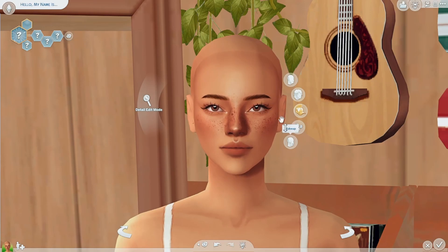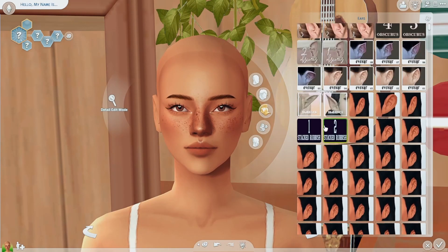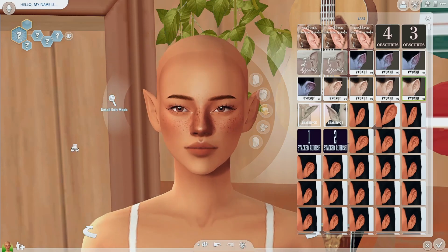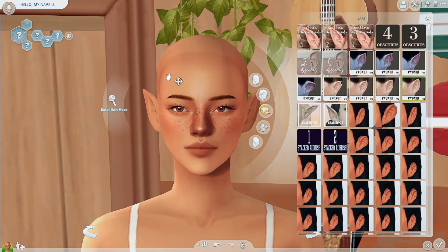Now I'm going to go for ears. I have a couple I like. I'm going to go for these — same creator as the nose, I think. This one is ear preset one. It's just a little elf ear and I love it. I just love little elf ears. I think I'm done with the face.